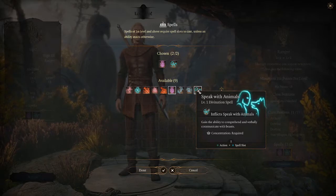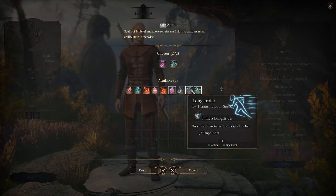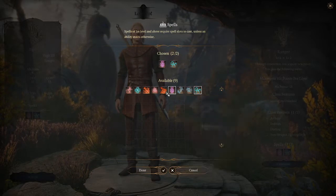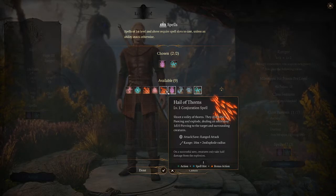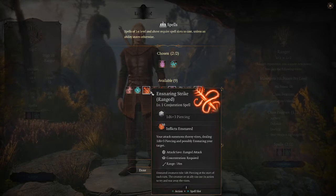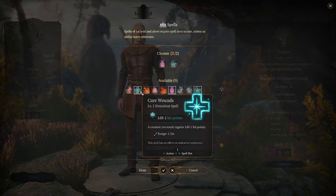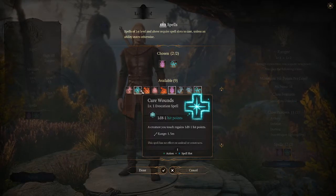Speak with animals lets you comprehend and verbally communicate with beasts. Interesting. We've also got long strider, which increases movement. Hail of Thorns, which deals an additional 1d10 to target — looks pretty scary. Fog Cloud, ensnaring strike, which puts enemies in a bind. And cure wounds — I think I've got to get this because I get hit on a lot and I can't go down.